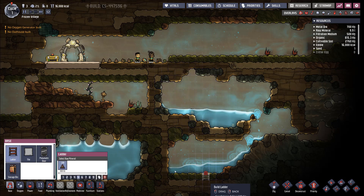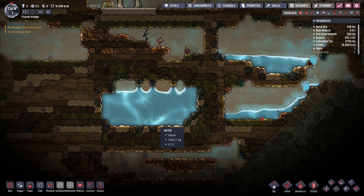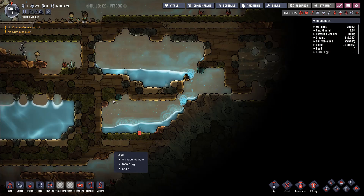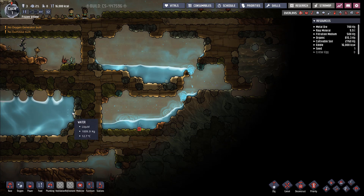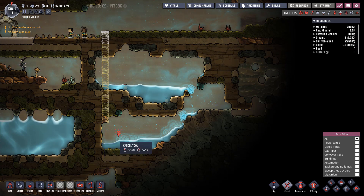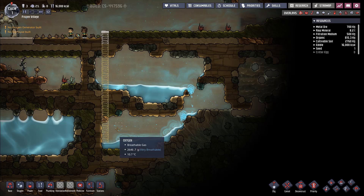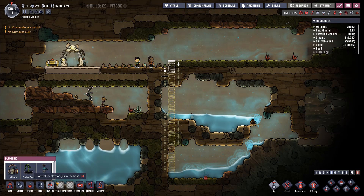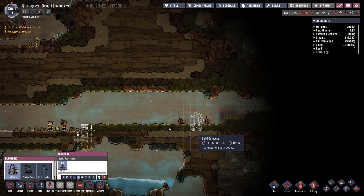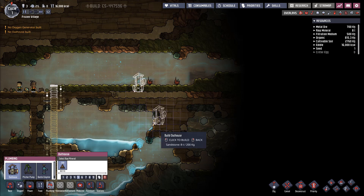Let's build a ladder down through this water. We want to consolidate all this water away from the cold area. Since each asteroid is dynamic, your strategy changes depending on temperature and all of that. Let's build the ladder down and let the water flow across the gap we're going to dig out. While we're at it, let's build the basic essentials — a lavatory and a little bit of power and oxygen generation. We'll also dig out the space next to the ladder.